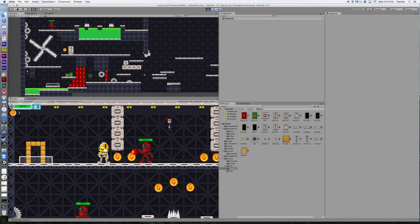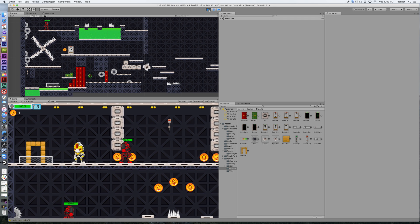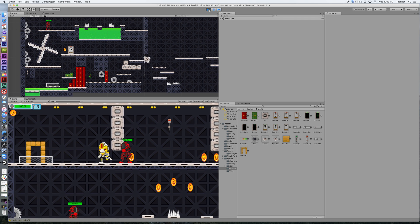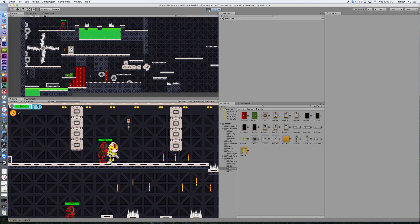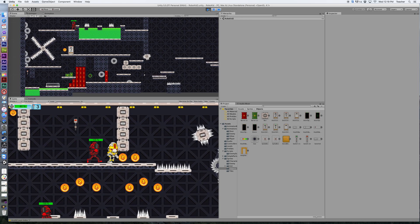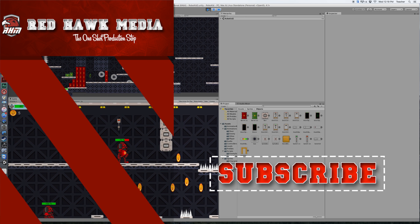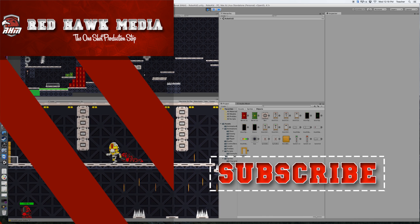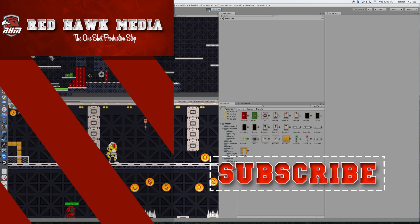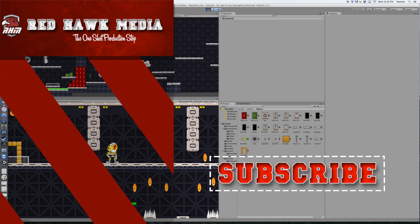In the next one we're going to talk about these enemies with some basic AI. When he gets in range he can shoot at me, and when I get even closer he can actually melee at me as well. When I get further away he'll shoot. He has a life that I can interact with — I can melee him and then he goes to dying. Thanks again for joining us for another episode of Redhawk Media, bye!